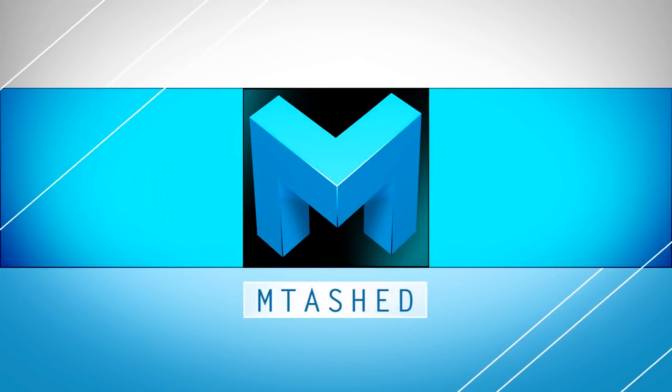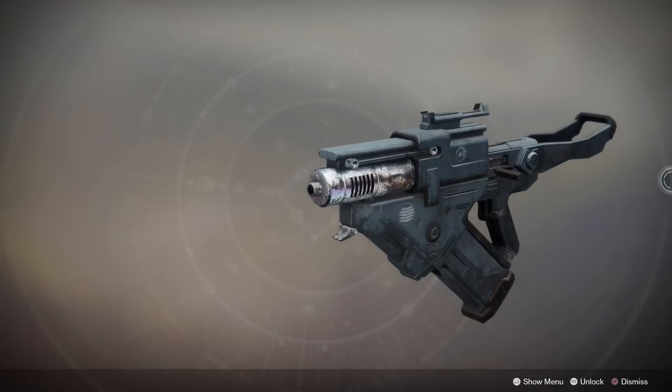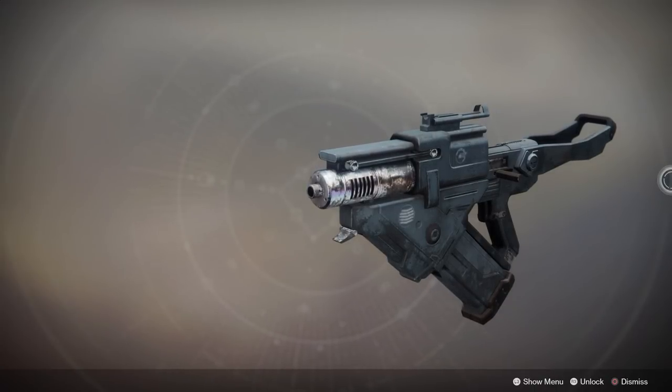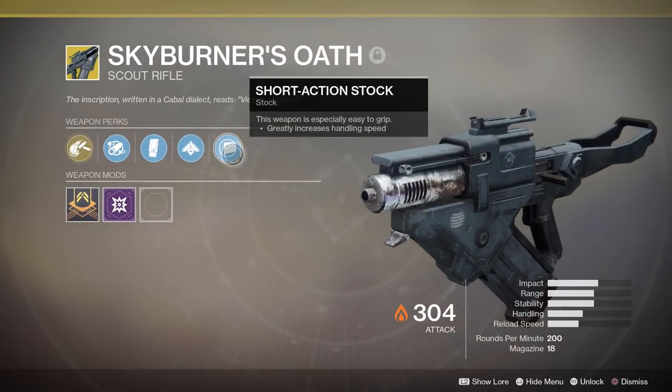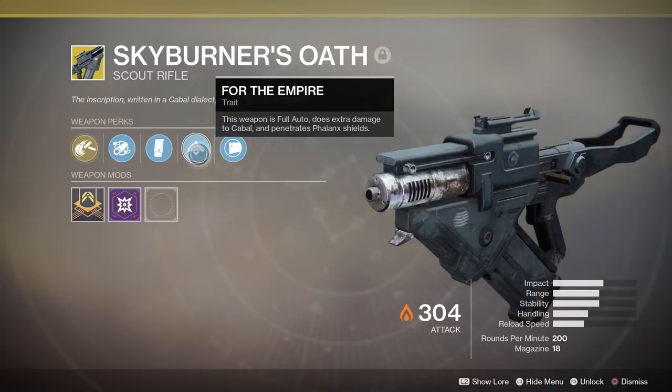Skyburner's Oath. This is a cabal slug rifle — well, it doesn't actually turn you into a giant slug, despite being slimy and dirty in PvP and PvE. It doesn't actually do that, but it's a scout rifle that's pretty damn interesting.